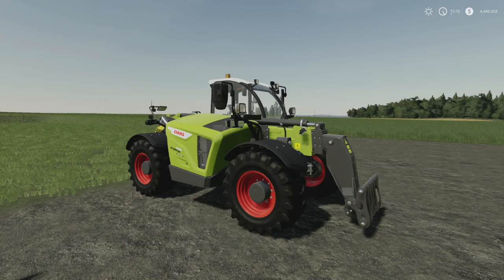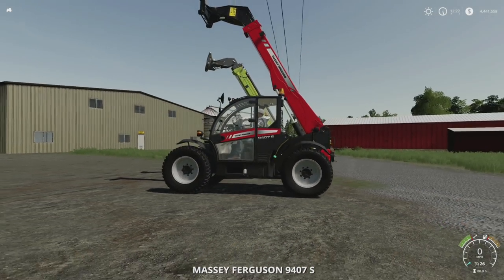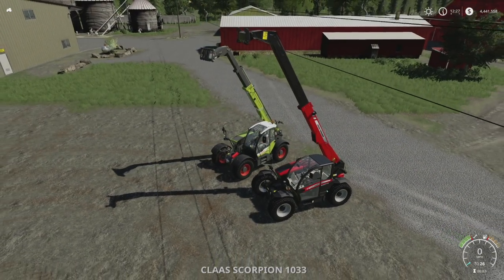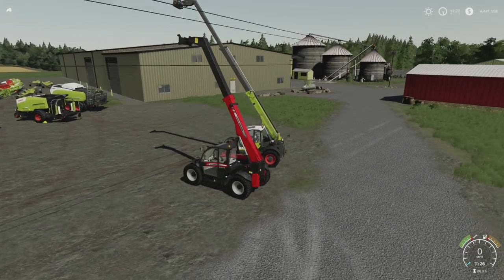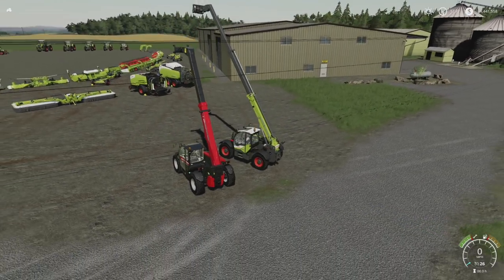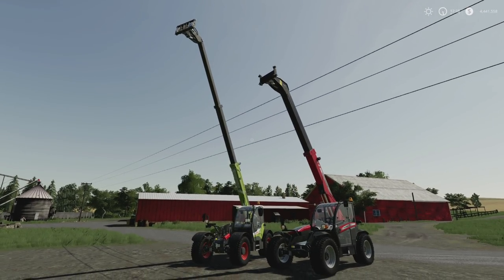One particularly interesting thing about the Scorpion: compared to the Massey Ferguson telehandler at roughly the same height, the Massey extends its arm one stage, but the Claas Scorpion has two built-in extensions. You could put things on top of the top of a building with the Claas. That is an amazing size difference.